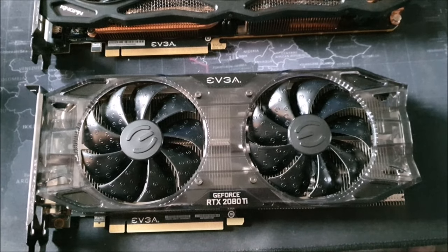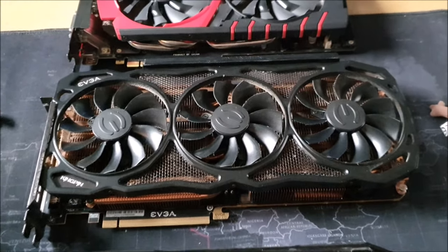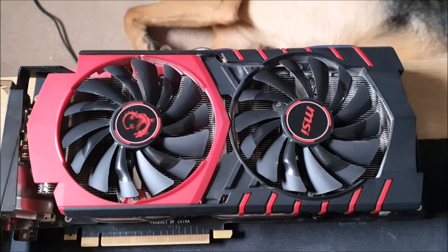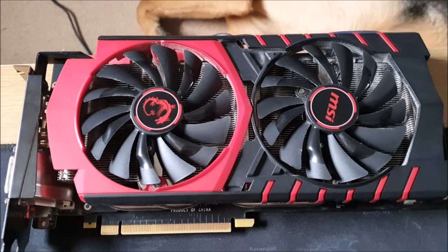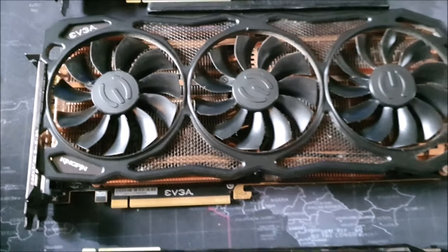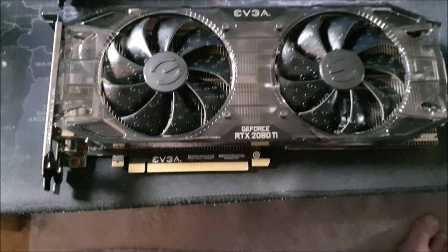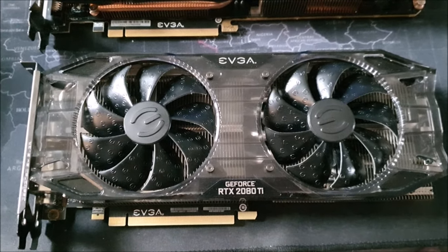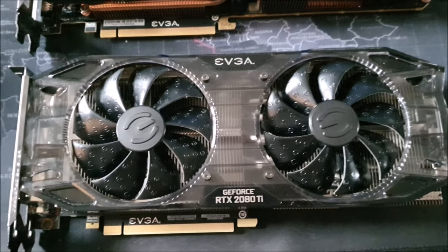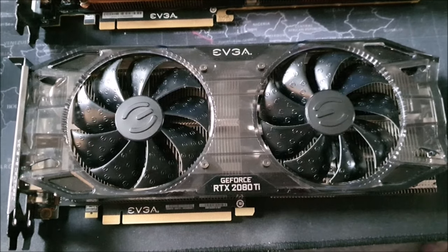Hello and welcome back to my channel. Today we have three graphics cards: the overclocked MSI 980 Ti, the 1080 Ti Kingpin Edition from NVIDIA, and the RTX 2080 Ti from EVGA — not entirely sure if it's factory overclocked, but since it's EVGA I would kind of assume so.